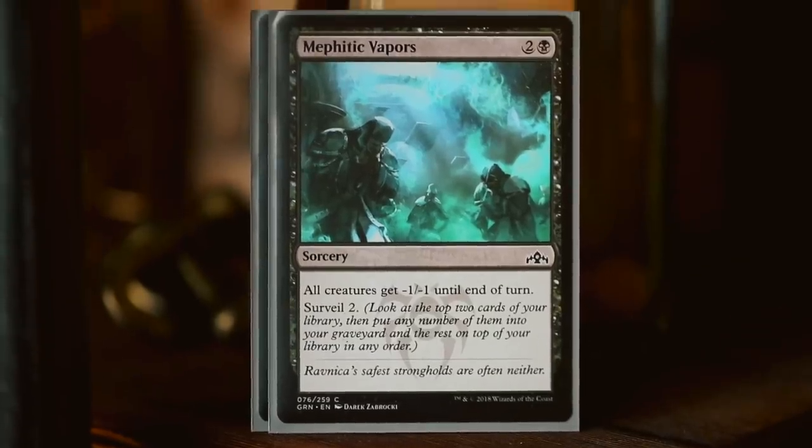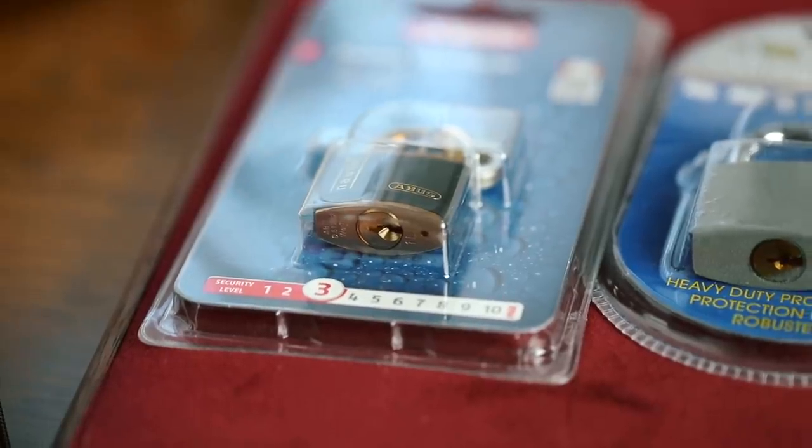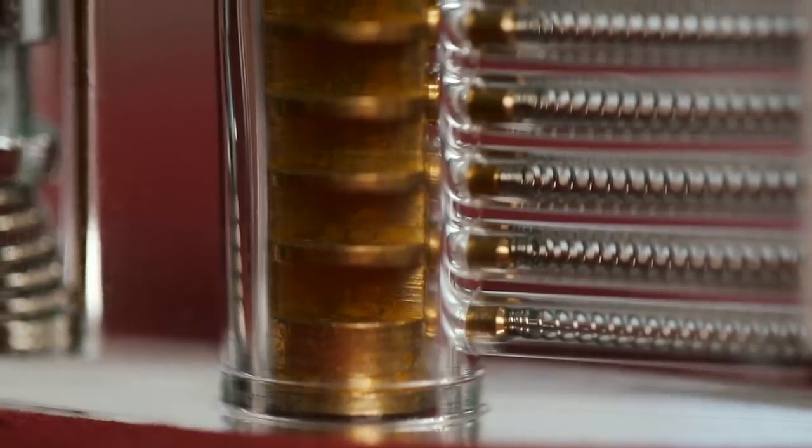One of the many cards that stood out to me is Mephidic Vapors. "Ravnica's safest strongholds are often neither." I had an idea — let's say we live in the universe of Ravnica and we are trying to get into the Guild of Dimir. What's one of the tests they would have you do? One really interesting thing would be lockpicking. Today I'm going to learn how to pick a lock — not just any lock, but five locks in a row, from easy to very difficult. If I unlock all five, I'll consider myself part of the Dimir Guild. Quick shout out to Mike Boyd, a good friend of mine who has a channel called Learn Quick — he also learned how to pick locks. Go check out his channel. Without further ado, let the test begin.